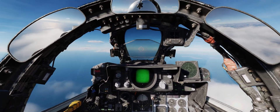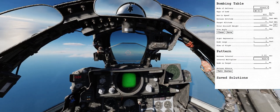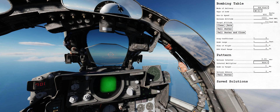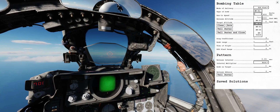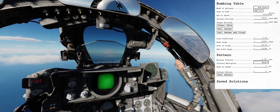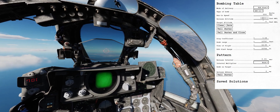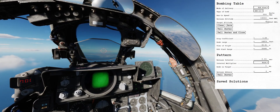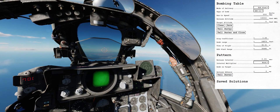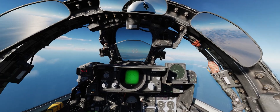Next, we're going to open up our Bombing Table by pressing the B key on our keyboard, so that way we can get the drag coefficient for our GBU-12s for our specific release altitude and airspeed. For mode of delivery, we're going to scroll down to Target Find. For type of bomb, we'll scroll all the way to the bottom of the list and select GBU-12. For run-in speed I always like to set about 500 knots of true airspeed, release altitude will be 18,000 feet, and target altitude will be at sea level. That will calculate our drag coefficient, and now all we need to do is tell Jester and we're set with our WRCS configured for the release of our weapon.